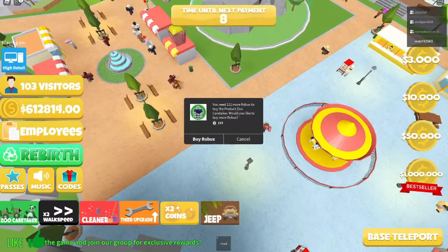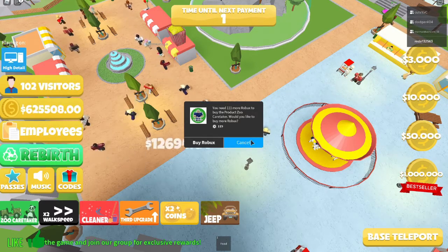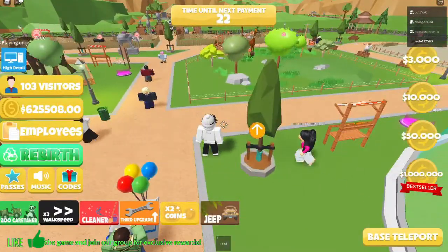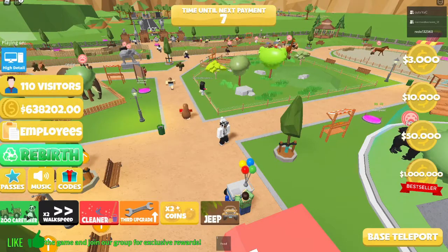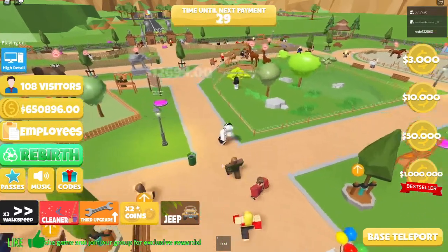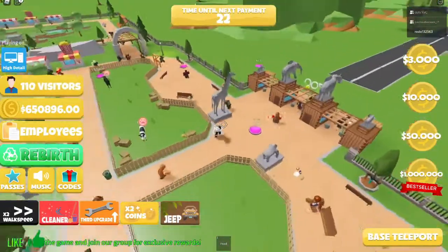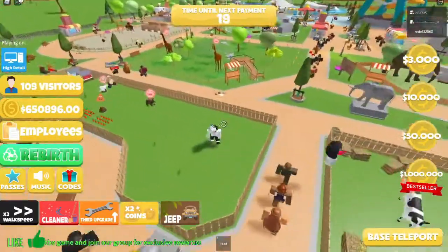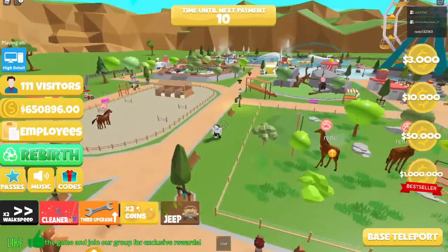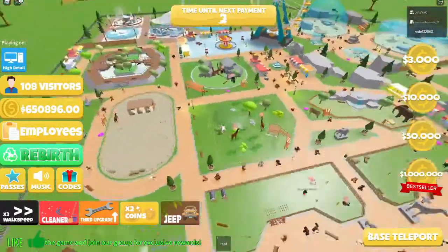Zoo caretaker, caretaker — I need zoo caretakers! I'm gonna buy the pass — it'll just be one second for you guys. And we are back! I bought the pass. What do we have to do now — where are the zoo keepers? Do I have to rejoin? I hope it's not a scam. Oh, there's zoo keepers! What, that's a fast-working zoo keeper — oh my god, she's just like speeding through!